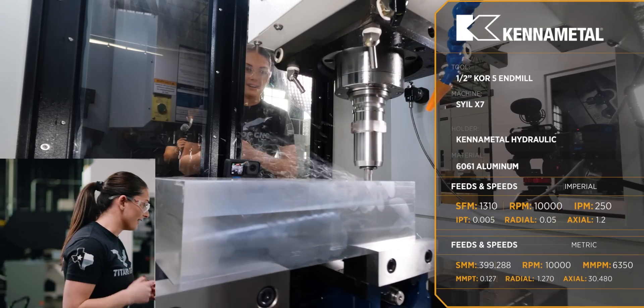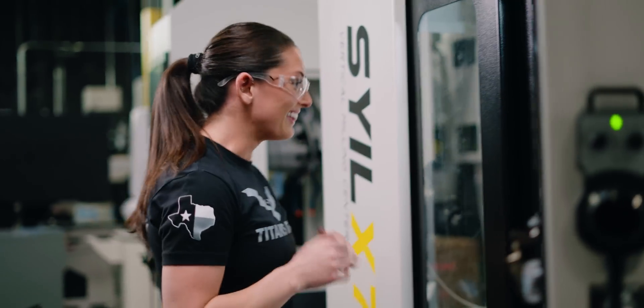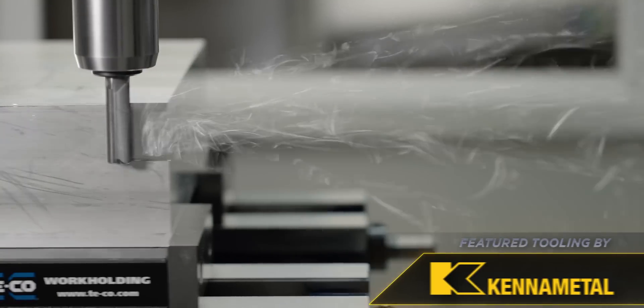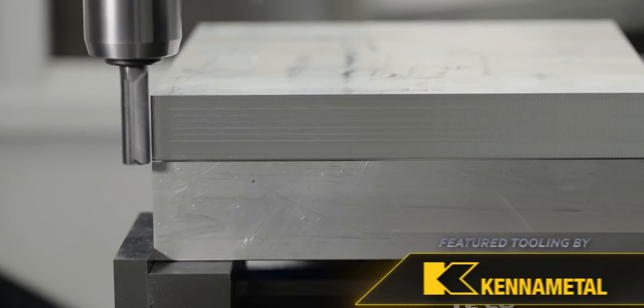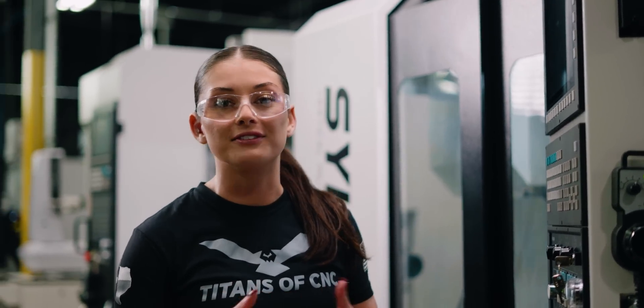Oh my god! That was faster than I thought it was gonna be! So my axial — my Z cut — was at negative 1.2, and then my radial cut was 50 thousandths. So now we're gonna increase that to 75.